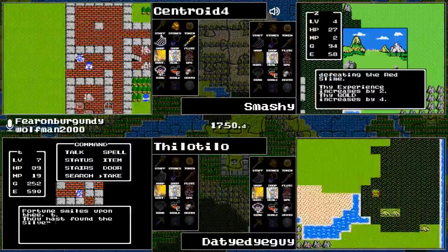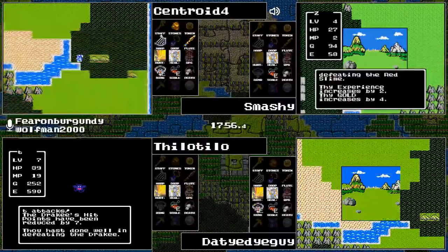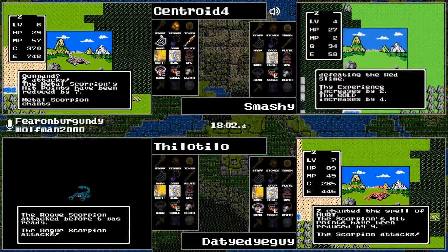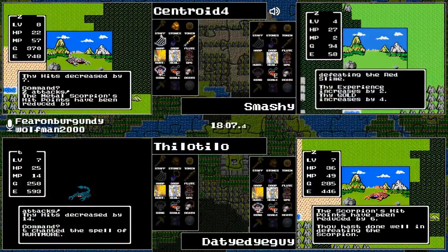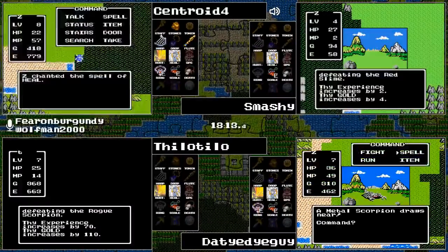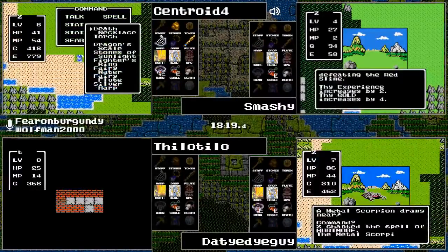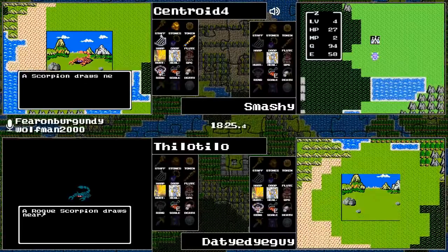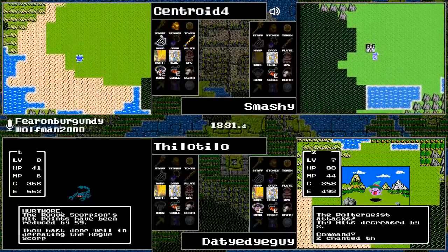Stay tuned — I'm going to bring up a new featured runner because Smashy is affected with a next-generation level of stop spell. In the interim, Tilo Tilo is taking the long way to the Silver Harp, but Tilo has the Silver Harp in play. Our runners are looking for three items: the Silver Harp is one of them, and they'll find a cave to exchange it for the Staff of Rain. The combination of the Staff of Rain, Stones of Sunlight, and Erdrick's Token will be traded for the Rainbow Drop.